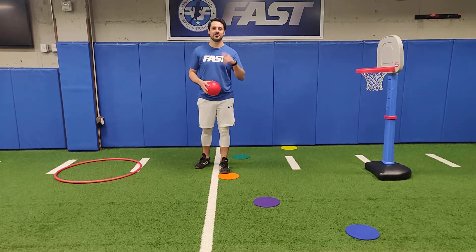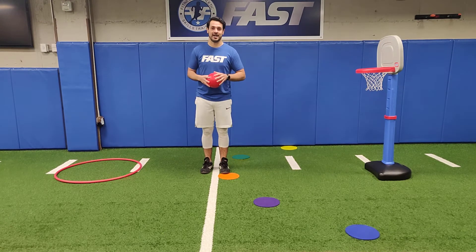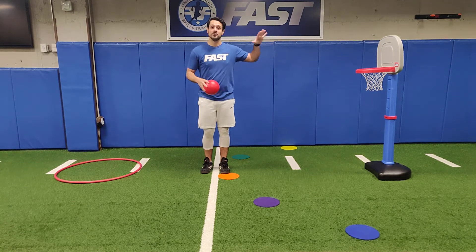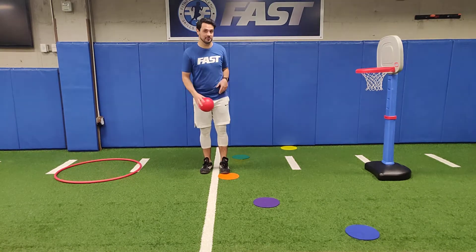Hi Fast Athletes, Coach Mike here with another Fast Daily Challenge for you. Today's game is called Around the World Hot Spots. We set up a hoop — you can use a bucket if you'd like — and then five spots about six feet away from the hoop.